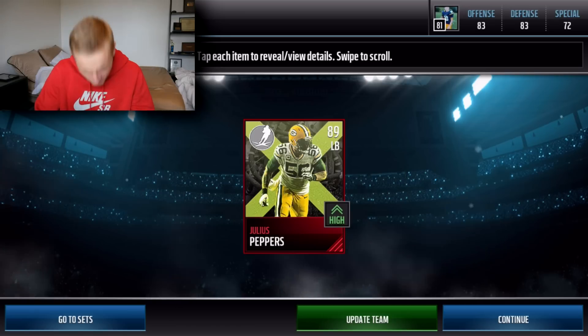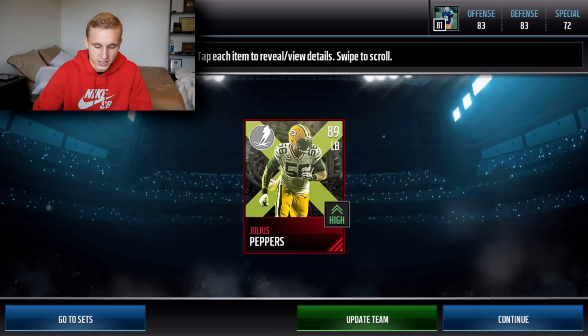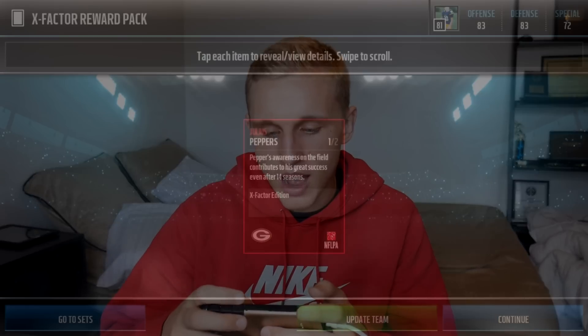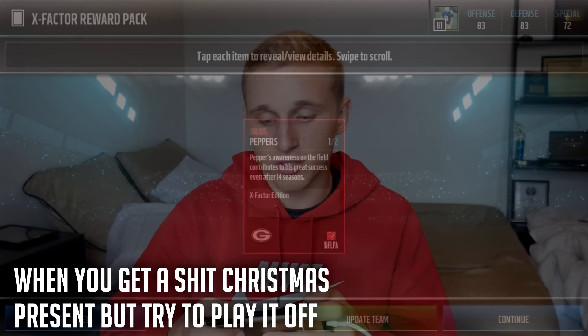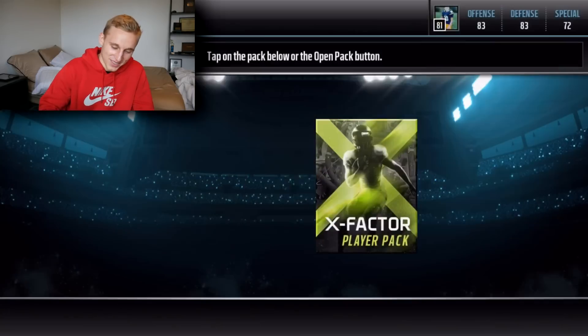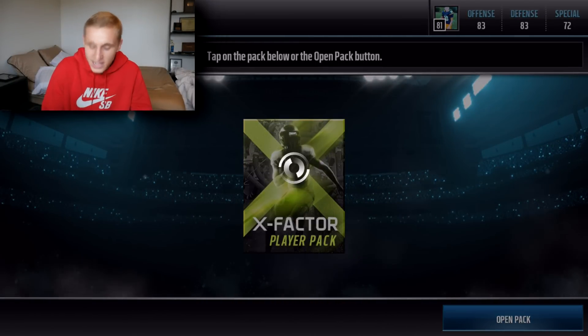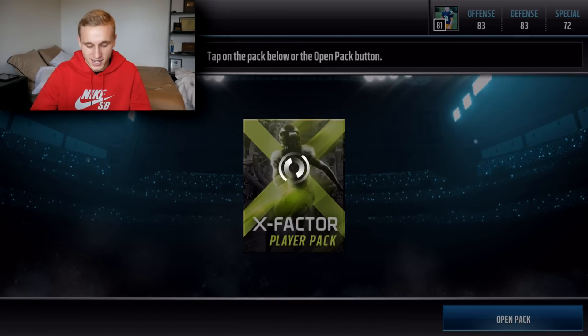A Julius Peppers! I wonder what stat he has that's so good. I'd guess like tackling or hit power or something. What's he got? Awareness — his awareness on the field contributes to his great success even after 14 seasons. That's ass, dude. That's an ass cheeks card. There are so many better stats than that — that's such a lame stat. But hey, no complaints — that's still a sick card.